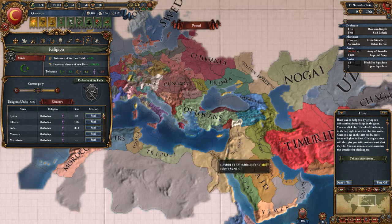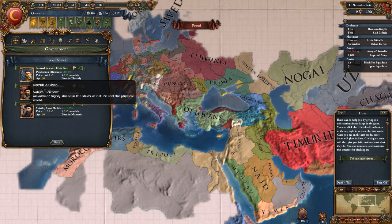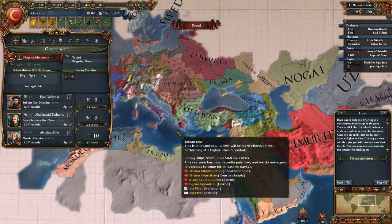I might try to go with the Mamluks, because they're decently powerful, or maybe somewhere on the Arab Peninsula. But for right now, let's go ahead — really prestige, oh, stability cost modifier — that's going to help us out.